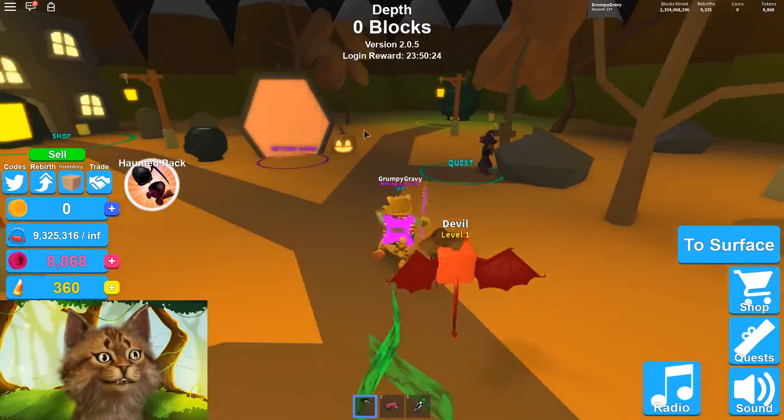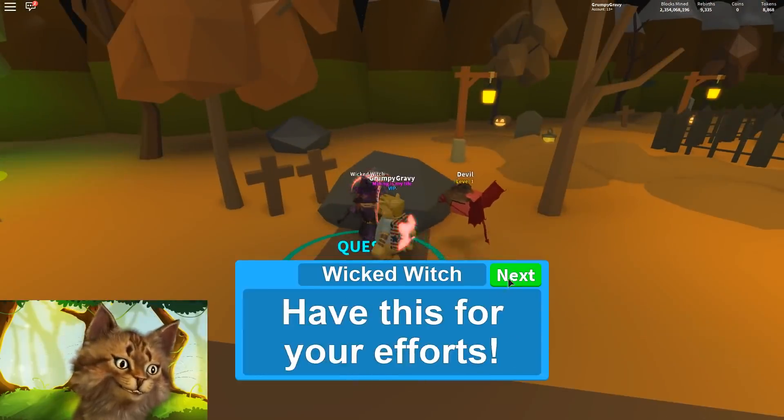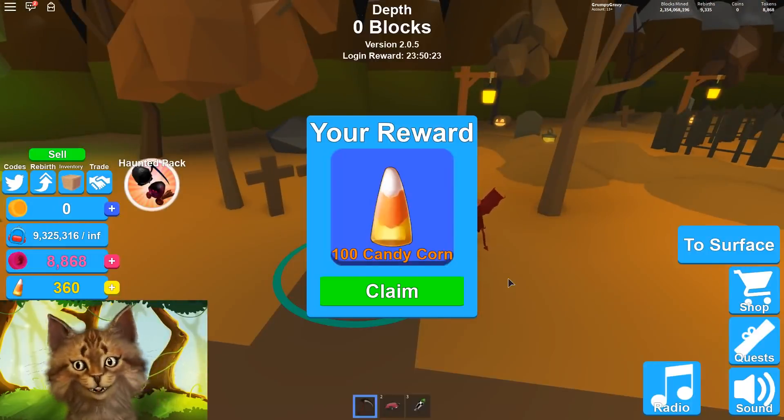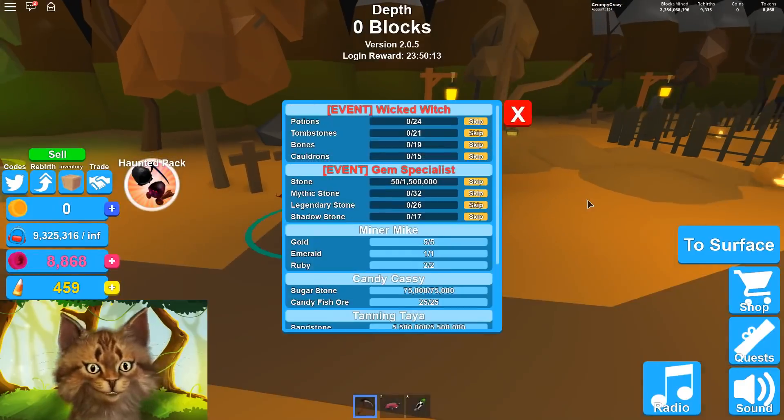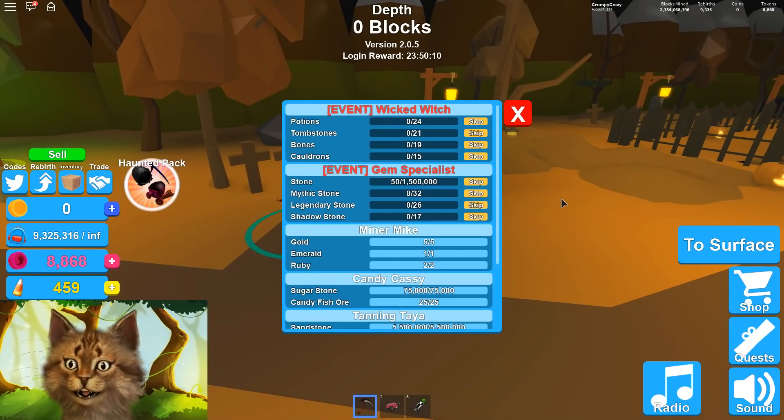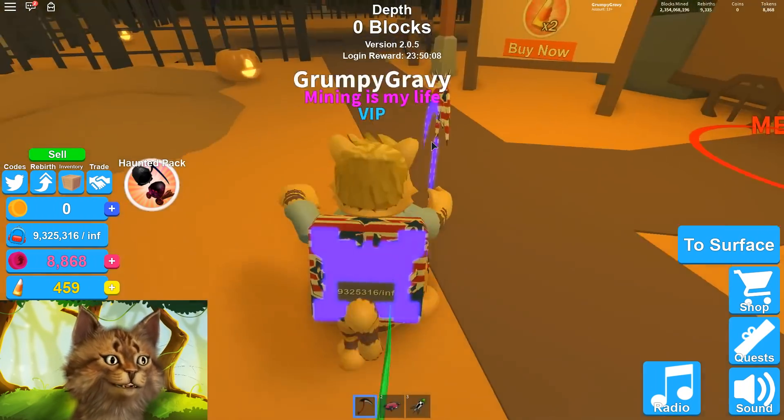To the next quest we go. Quest complete — thank you, Gravy Cabin, have a hundred candy corn. I claim. The next quest is potions, tombstones, bones, and cauldrons. Okay, I can find those easy.